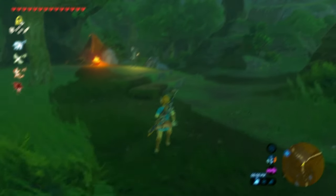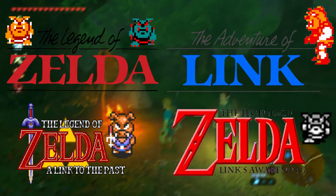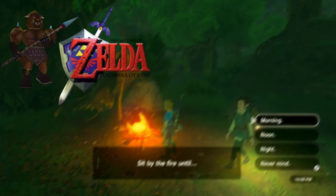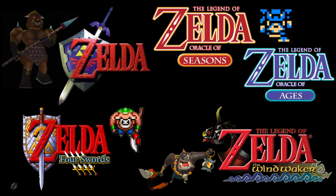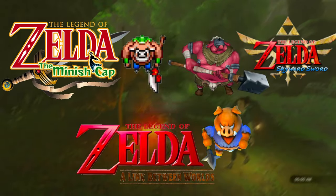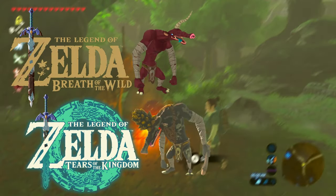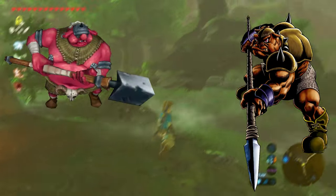If you find one they'll give you some rupees, telling you the famous line: 'It's a secret to everybody.' Moblins appear in a fair amount of games including The Legend of Zelda, Adventure of Link, A Link to the Past, Link's Awakening, Ocarina of Time, Oracle of Seasons and Ages, Four Swords, The Wind Waker, The Minish Cap, Skyward Sword, A Link Between Worlds, Breath of the Wild, Tears of the Kingdom, and Cadence of Hyrule. Moblins are usually spear-wielding in most games like the original, but there are other varieties found throughout the series as well.